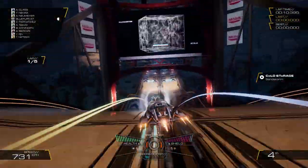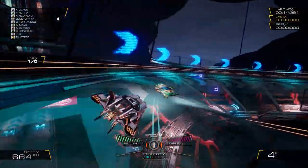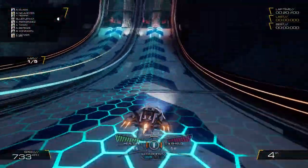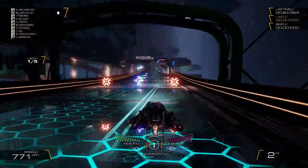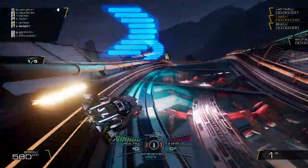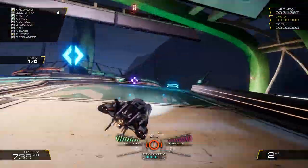F-Zero fans are probably used to pain by now. There have been one or two attempts at recreating the magic of Sony and Nintendo's respective racers, most recently from the likes of Anti-Graviator and Grip via an update, but none have quite captured the essence of those classic races. Can R8 Games' Pacer do the business? Well, possibly. We've been playing the PC preview build of this game that's quite frankly been a long time coming.